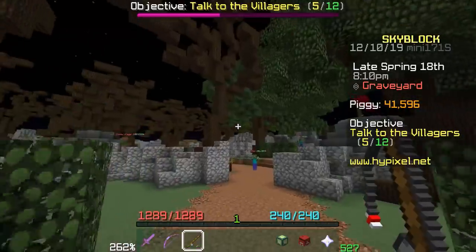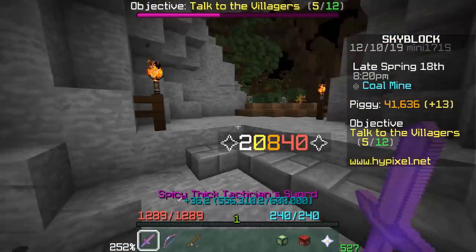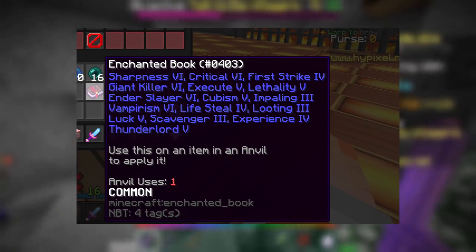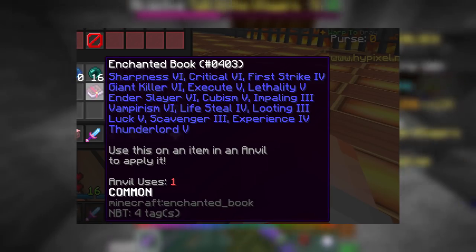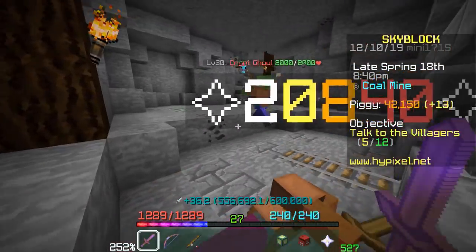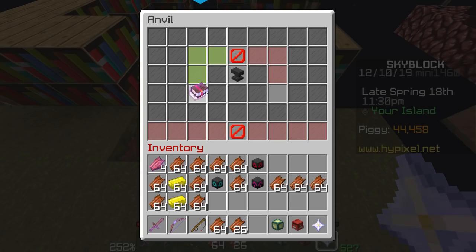There you go — one anvil use book — then we're going to combine it with this one, another 51 levels, easy peasy. Finally we will have two, two anvil use books each with half the enchantments we need, to make a total three anvil use all-enchantment mega book. Now if you want to be even more of a mad lad and make it more resellable on the auction house, you could try and make a one anvil use maxed out book. Someone on Twitter actually went and made a one anvil use maxed out book that not only had every enchantment in the game, but also had all tier six enchantments — like Vampirism 6, Lifesteal 4 — actually insane. That book is probably worth like 10 million coins.